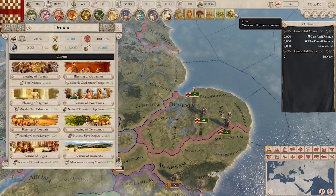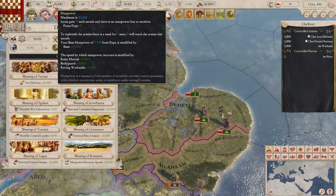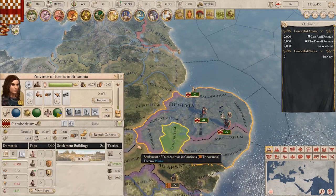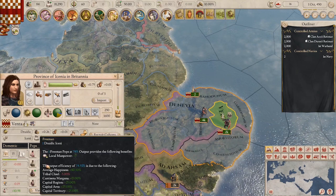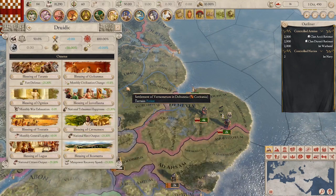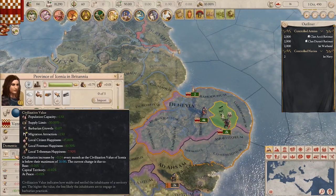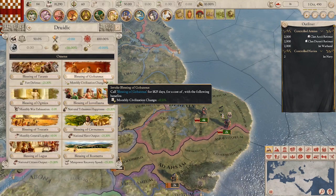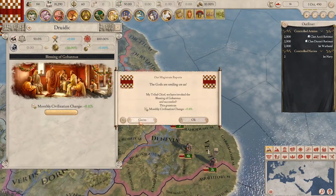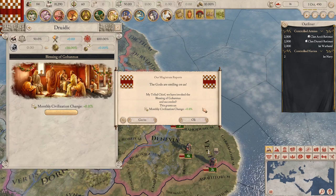Let's see what my first omen should be. I don't have many citizens — just one citizen in Venta — so I don't really want to increase citizen output by 23.2%. I'm actually going to go with the monthly civilization change to bump up my civilization value pretty quickly, which should give us several bonuses and bump up centralization. I'll go with the Blessings of Gobgobanuness — sorry about the pronunciation — but that'll give us a little monthly civilization change.